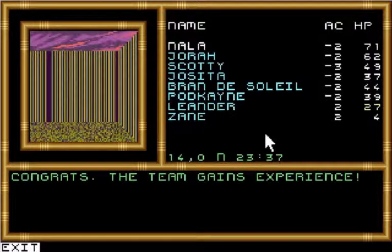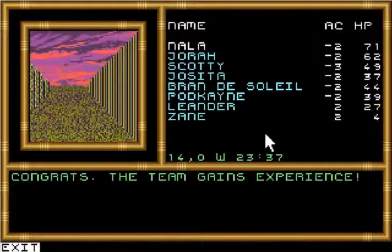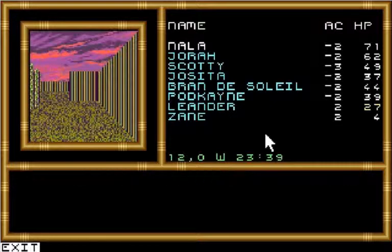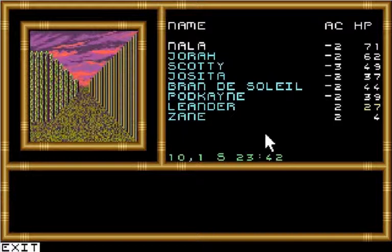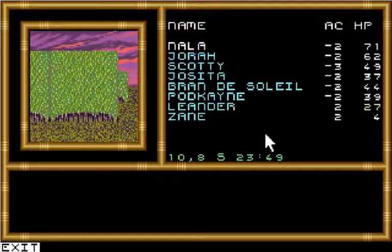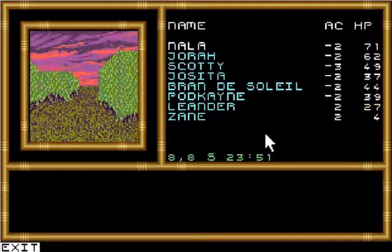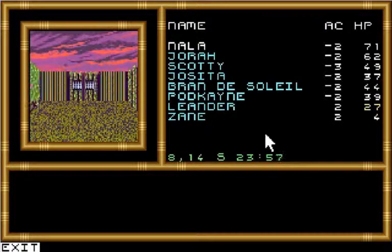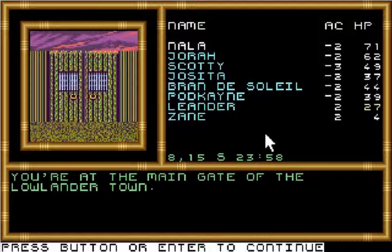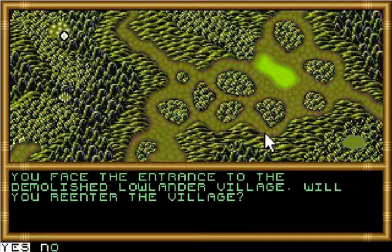I think that was the last thing we had to do inside the Lowlander village. So let's save and then head out of town. I think we'll keep following the wall, go down to where we run into that wall, then take about two more steps west, and then due south until we get back to the entrance. You're at the main gate of the Lowlander town. Do you want to leave? Yes. You face the entrance to the demolished Lowlander village. Will you re-enter the village? No, thank you.